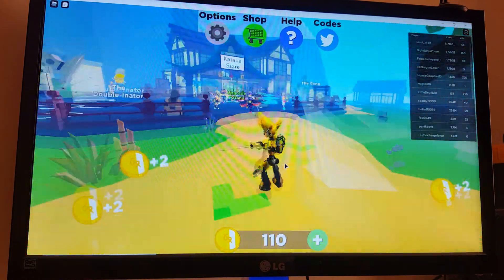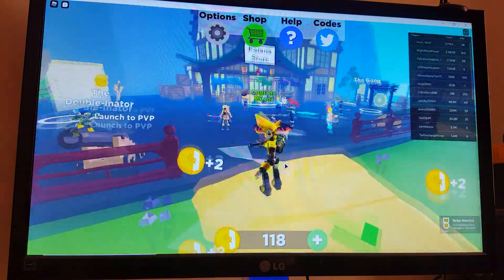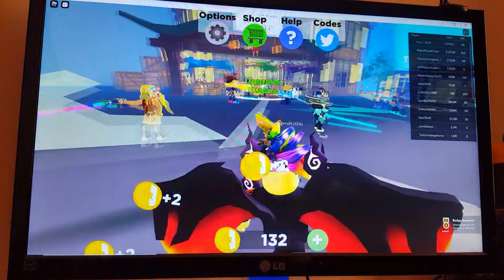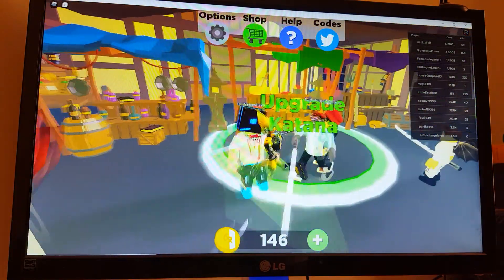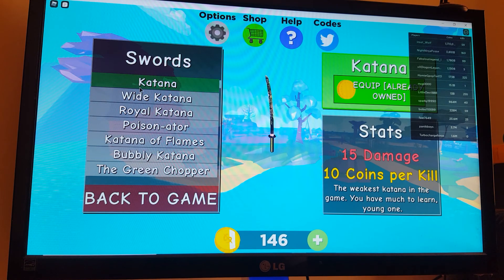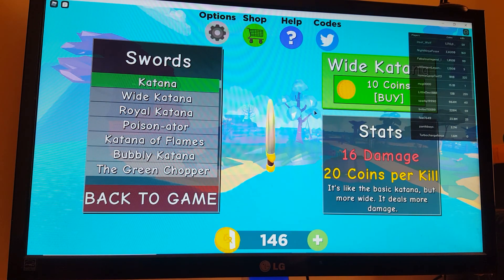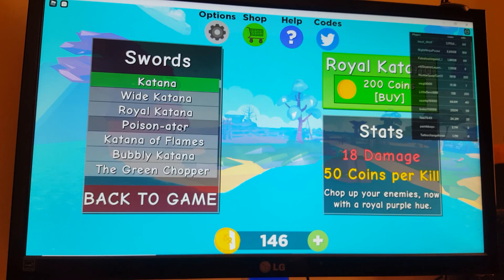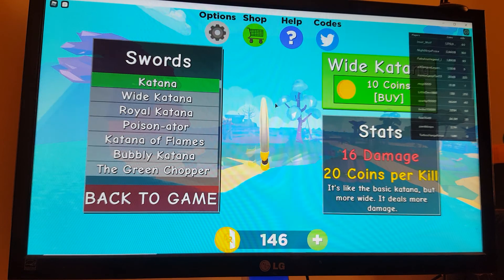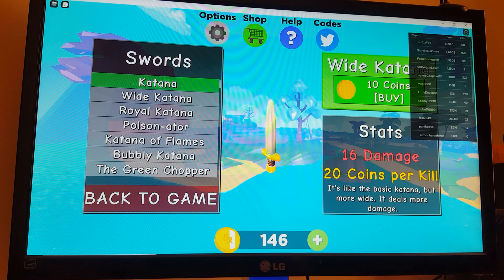Spamming works, which is really useful because a lot of games I can only click like once a second. Now I can upgrade my katana — there's the white katana. I have 146 coins, so I don't need that yet. The royal katana is 200 coins and I get 20 coins per kill.